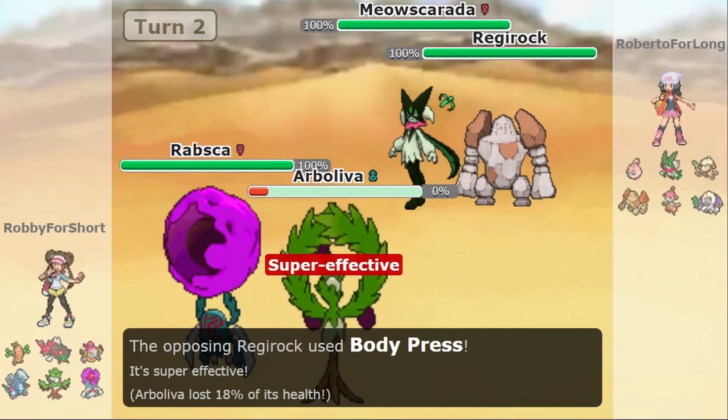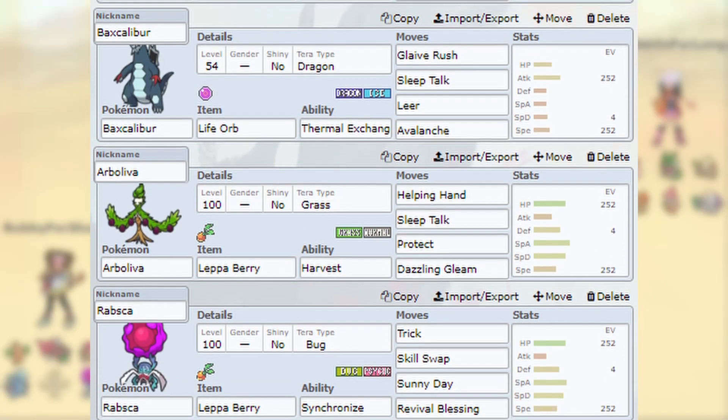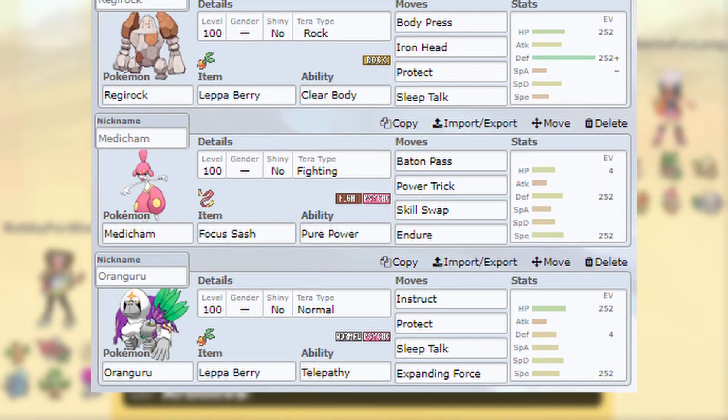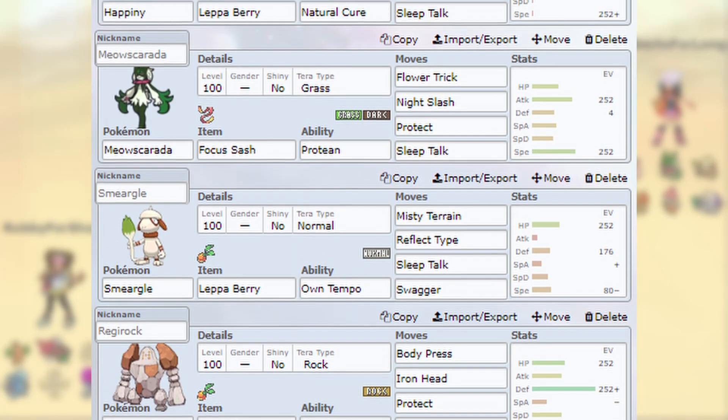Since the Indigo Disc DLC is officially out, I've updated the numbers and the Pokémon necessary to do this. We'd be using a team of 6 Pokémon per player. The first team should have Rapska, Arboliva, Faxcalibur, Confined Hoopa, Baskilegion, and the star of the show, Sudowoodo. The second team should have Oranguru, Regirock, Medicham, Smeargle, Meowscarada, and our victim, Happini. Previously I had written down Mew, but Mew is unable to learn Swagger in Generation 9, so I used Smeargle as a safe option instead. I'll explain what role each Pokémon plays as we go along.